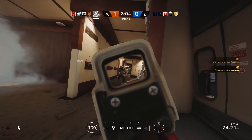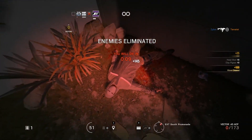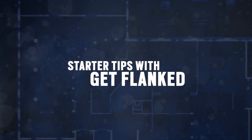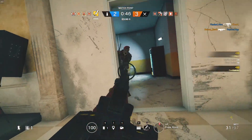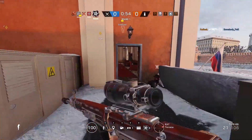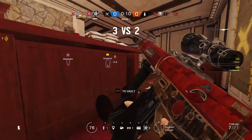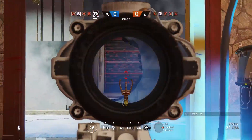Up next, we sit down with Get Flanked one-on-one and learn the basics of Rainbow Six Siege. Get Flanked is a YouTuber with over 300,000 subscribers, a content creator for Dark Zero Esports, and a popular influencer for Rainbow Six Siege. He's a platinum ranked player on both PS4 and PC, best known for giving tips to help beginner to intermediate players level up their game.